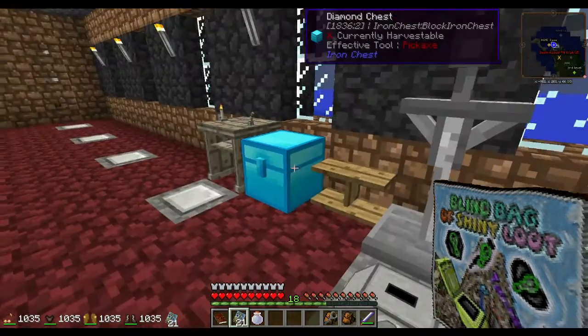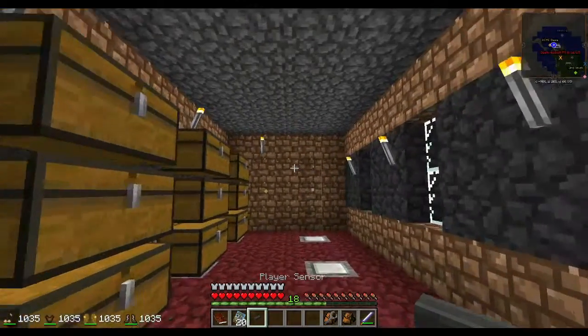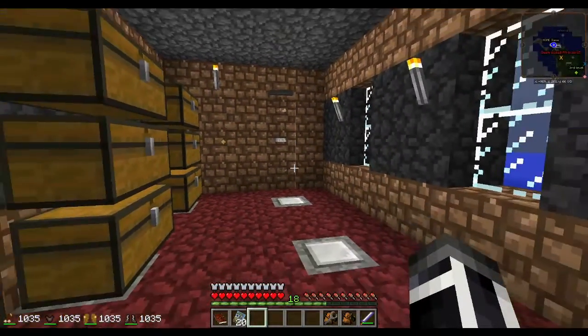Cloud in a bottle - we got that reward already. Player sensor mop thingy - that's awesome. I'm going to put that right there. Boom.